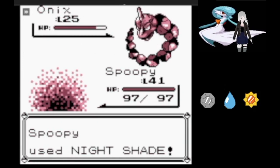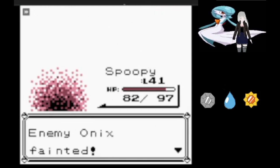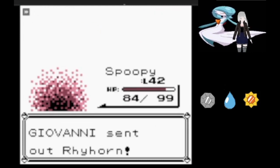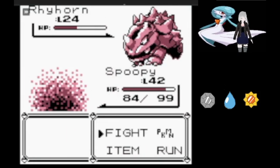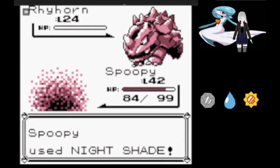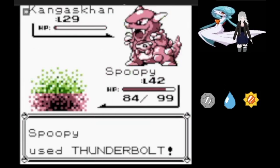But before we get there, we have to take on Giovanni, who leads off with Onix, which quickly goes down to Nightshade. That brings out Rhyhorn, who tried to hit us with Horn Attack but did absolutely nothing.